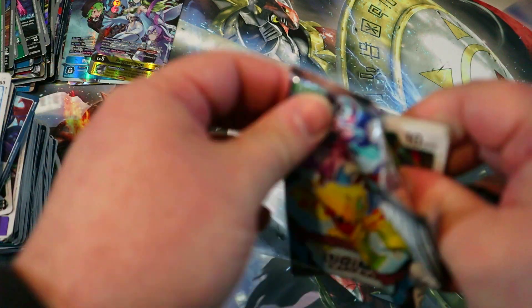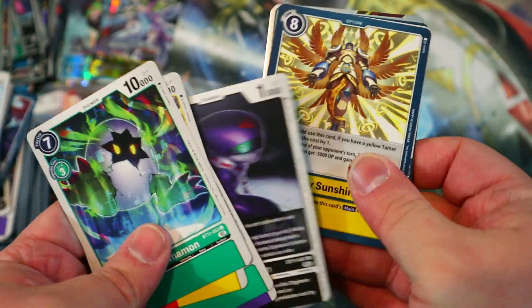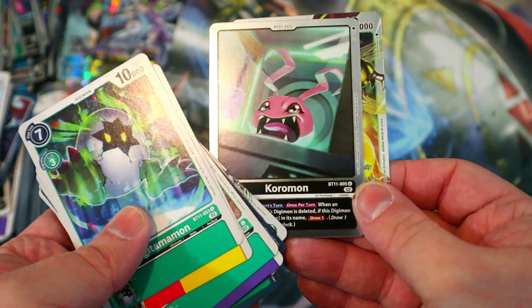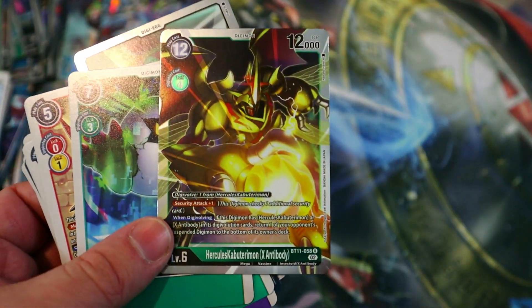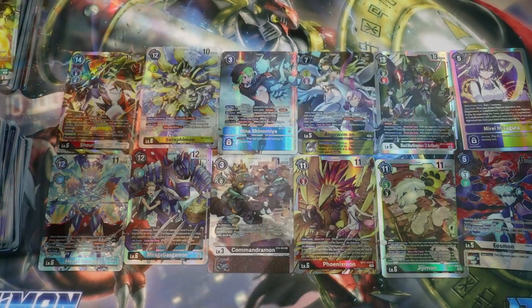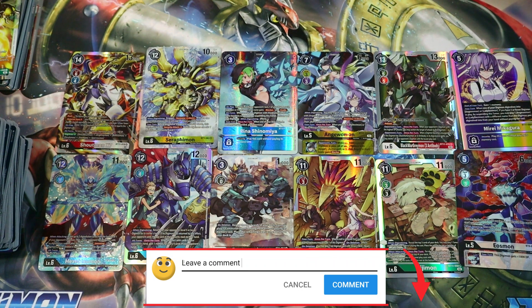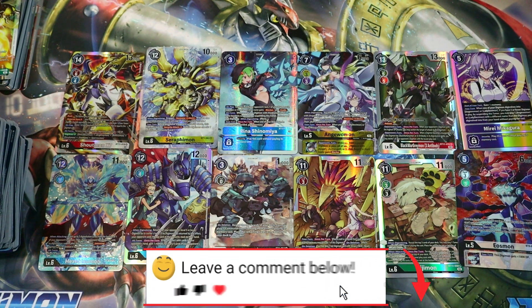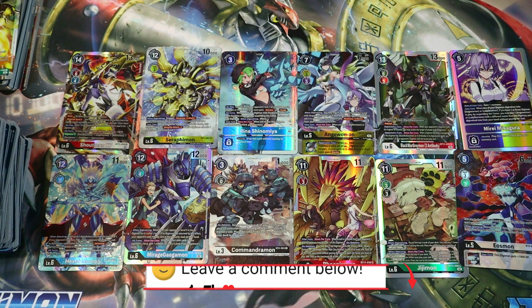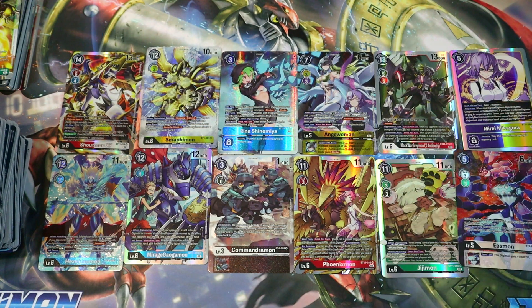Loving this set — I think this is a very good box personally, and I got pretty lucky with this one. Last booster — can we get something cool? Hollow Koromon, and last but not least, Herculeskabuterimon X Antibody — very nice! So here are all the big hits from this box. Let me know in the comments your favorite pull I got today, and what you've managed to pull from this set. If you enjoyed this unboxing, smash that like button and hit subscribe so you don't miss future videos. Thanks so much for watching — see you next time!